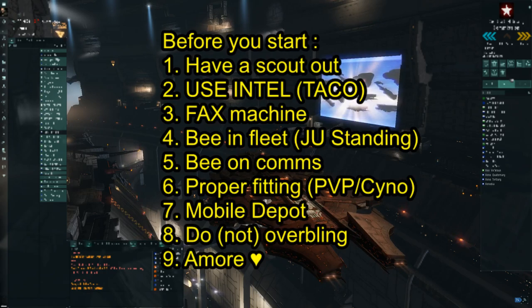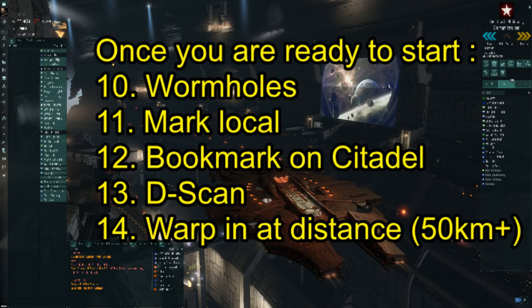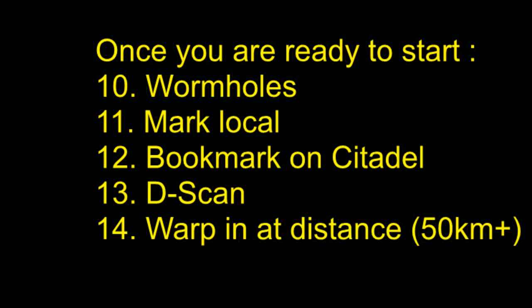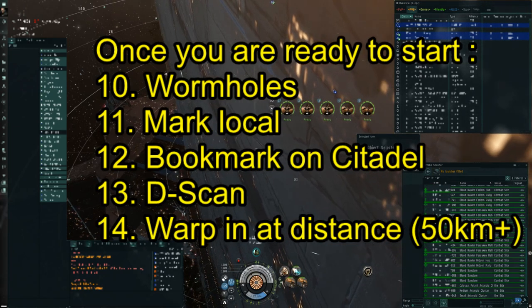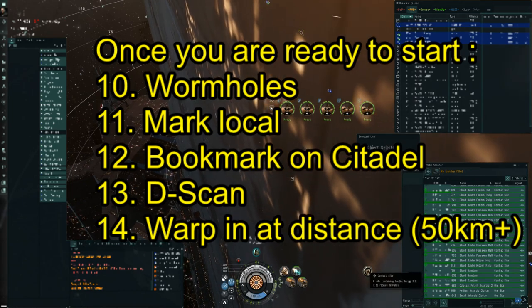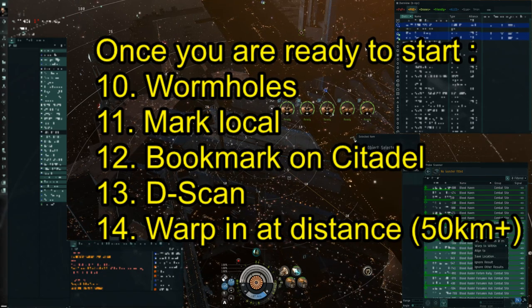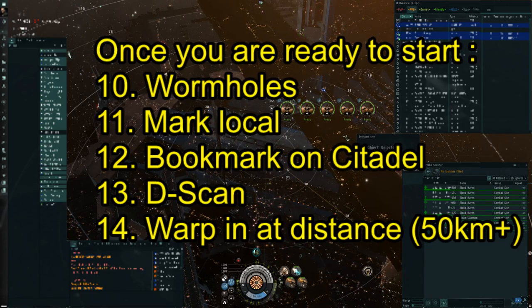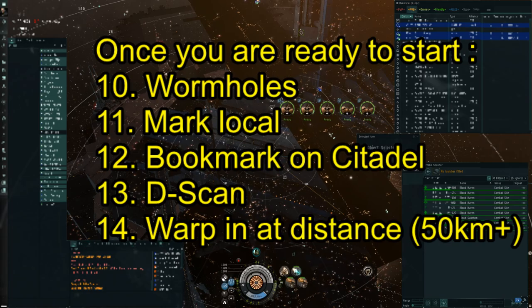So we did all nine points — we think we are ready to start, but are we? No, we are not. Before we really start, we want to check our system for wormholes. We undock and open our anomaly scanner to see if there are no unknown signatures in space. We mark all the signatures we will not be doing and keep the ones we may do unmarked — this gives us a very tidy list of signatures we can be doing.